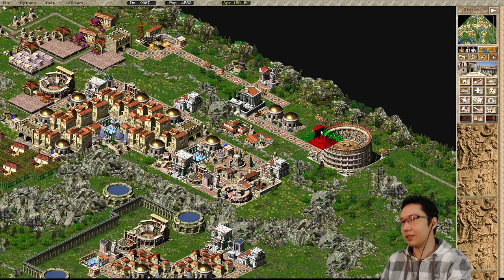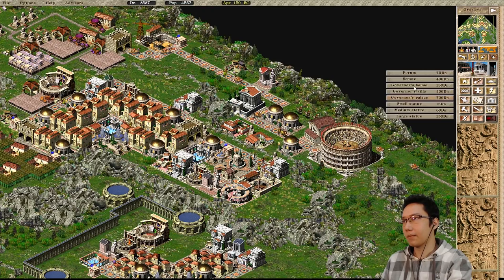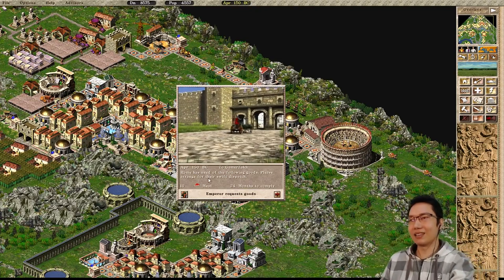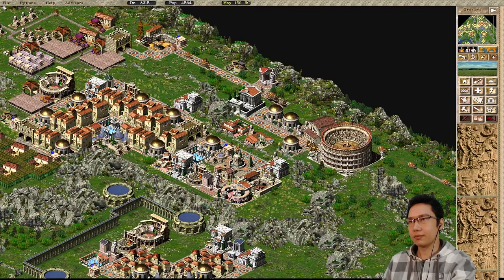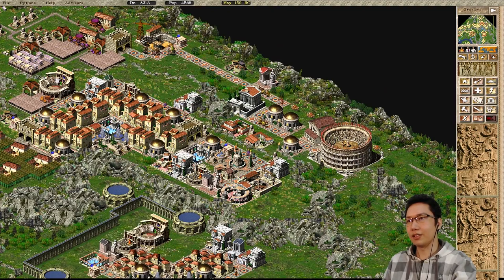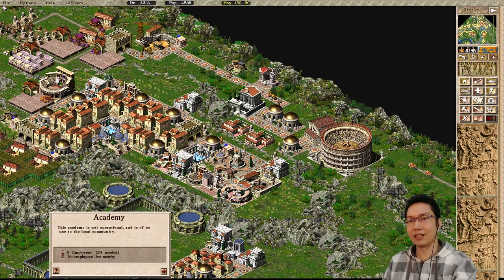To make sure desirability stays afloat, I'll put down an oracle right here and a couple small statues. Let's leave a gap there just in case - don't want to block the access to Rome. There we go. Employees needed - that's a good message to hear. Academy and hospital are placed. Now we just have to wait for these houses. Hospital has evolved; we gotta wait for the academy guy to come down. No employees live nearby - the walker went the wrong way.